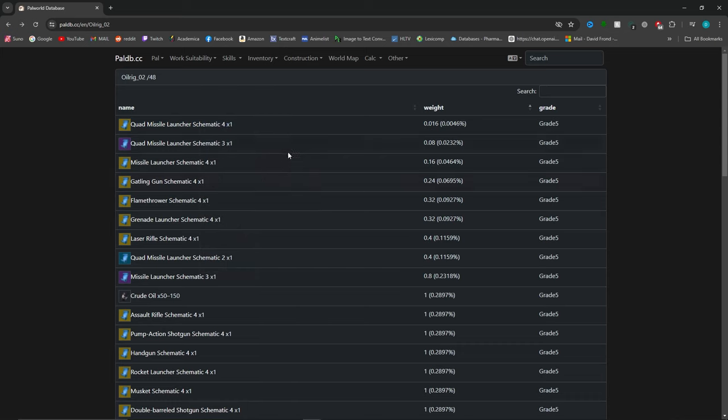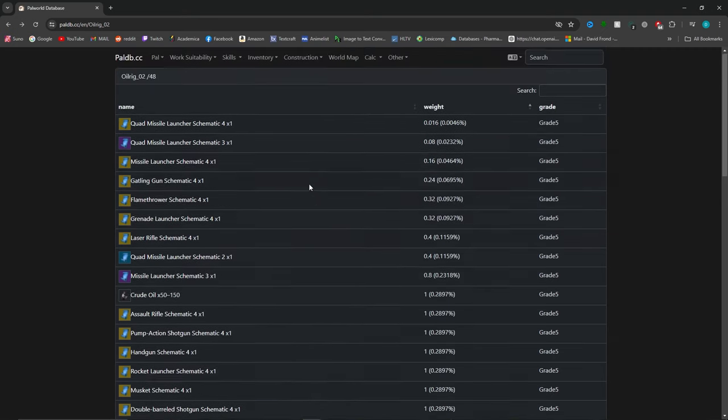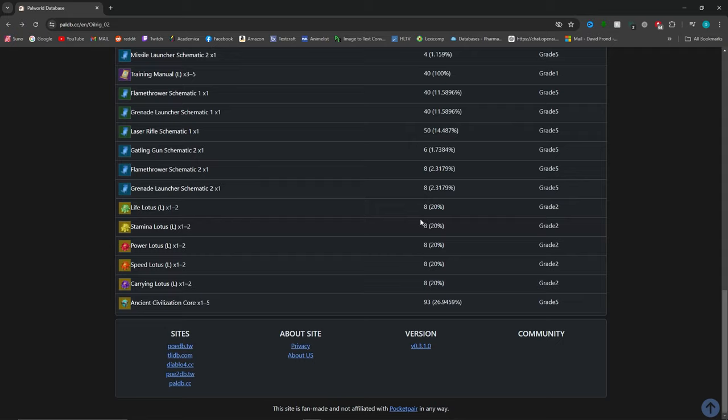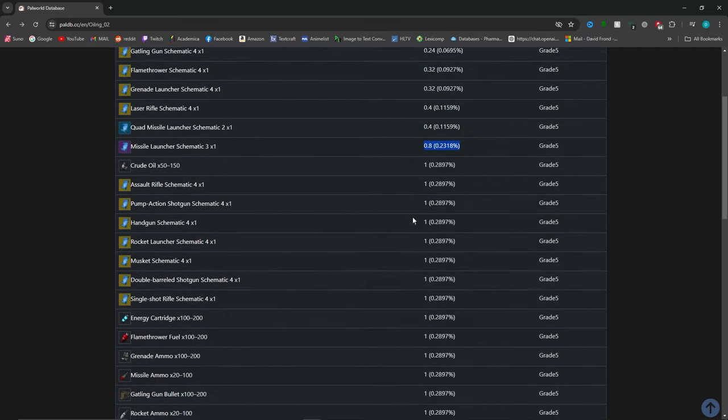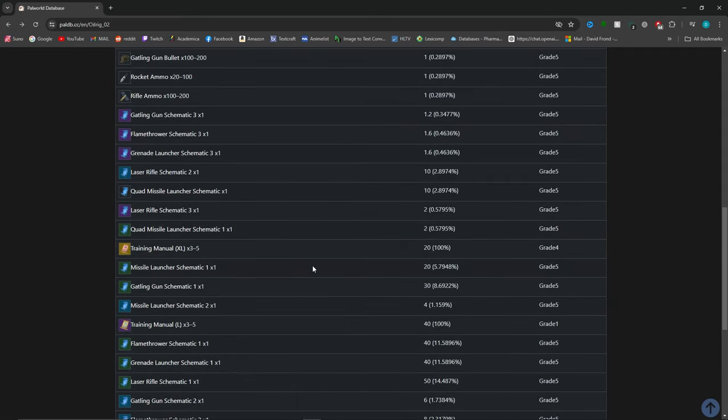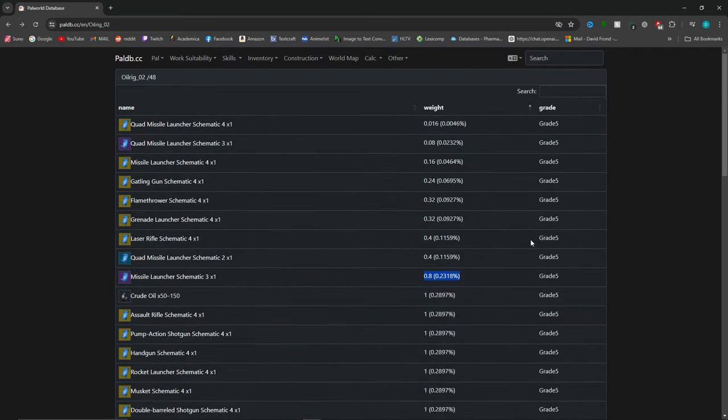Even the purple missile launcher is 0.02%, and things like the flamethrower, grenade launcher, laser, gatling, and missile launcher are all 0.0-something percent — they're all rare. The rarest thing we've found so far is the purple missile launcher at 0.231%. I just wanted to give you guys context of what the drop rates are like. If you have a better source of exact percentages, feel free to let me know.